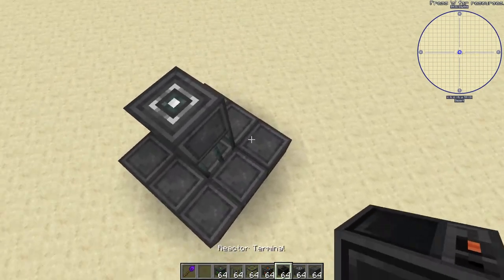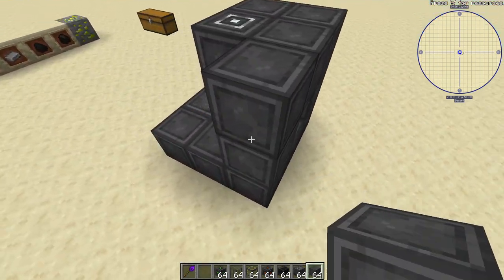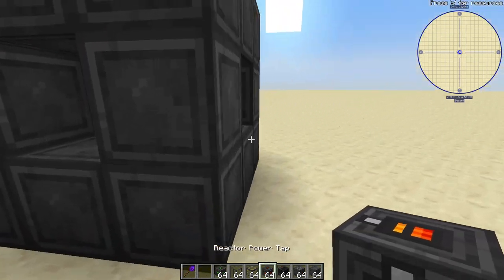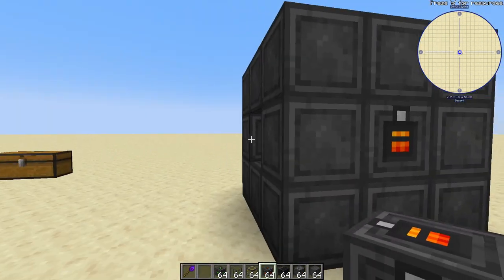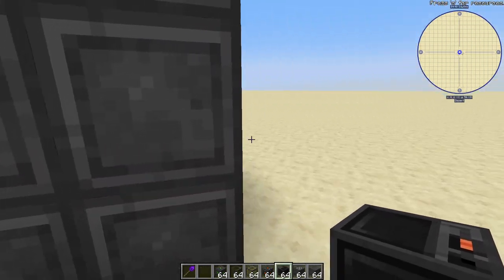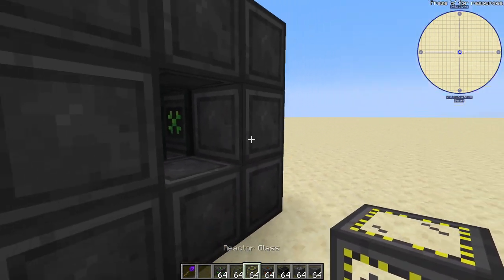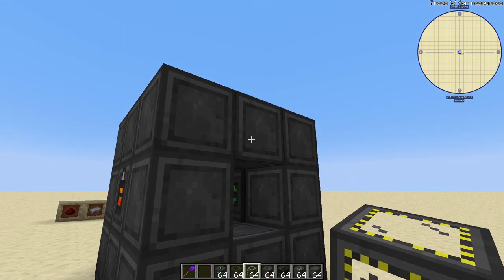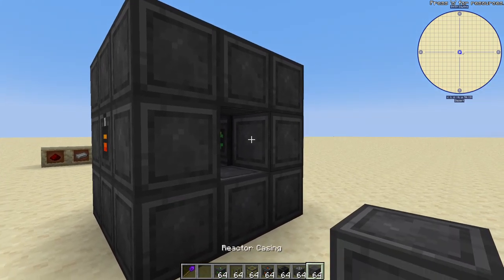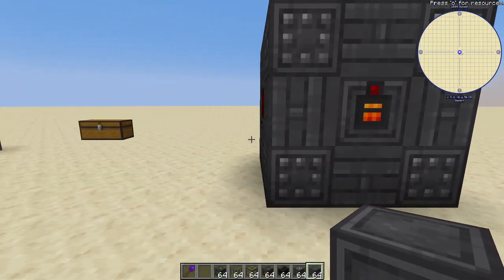Then you're going to need reactor casing all around the walls. The next thing you need is the power tap — this is what you use to pull the power out of the reactor. Then you need your control terminal, and on the back you can put either reactor glass, which is interchangeable with the walls, or just regular casing. For this basic build, we're just going to put casing since it's cheaper.